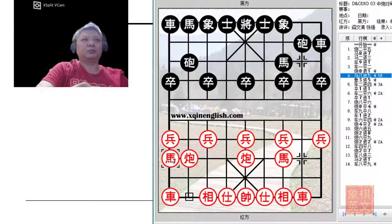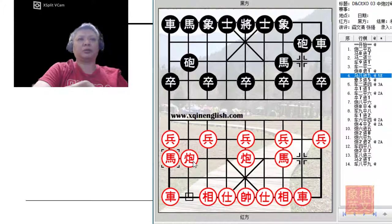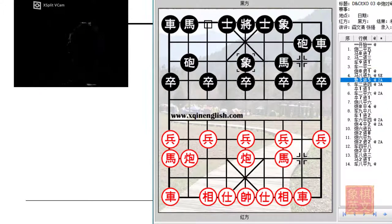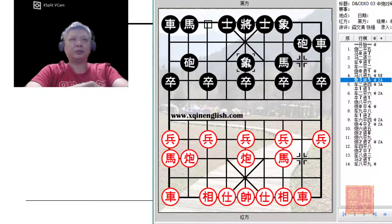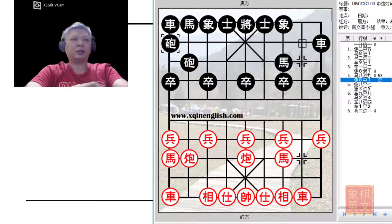The next variation discussed is H8+9, whereby Red would adopt a more subtle but very intense approach. According to the authors, this move is perhaps the most commonly seen move in actual play. By developing the left horse as an edge horse, Red would keep his options open and consolidate his left flank in preparation for possible attacks by the Black Cannon targeting the mixed flank. Usually Black would continue with E3+5, to decongest his right flank and allow for more development options. It would be important for Black to consolidate his defense at this point and not jump the gun with C8=1.